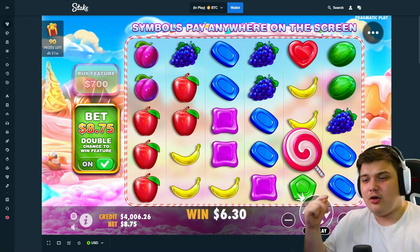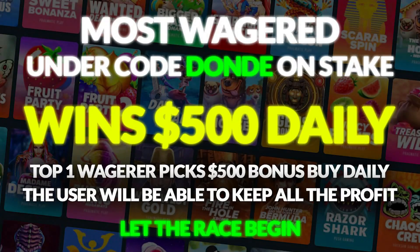If you use code 'donna' on Stake, you have a chance of winning a daily $500 bonus buy. The top wager — the person who wagers the most under my code — gets a $500 bonus buy every single day. If you stay first for a month, you'll get that $500 bonus buy every day for a month. Whatever the buy pays, you keep all the profit — so if it pays $10k, you keep $9.5k. I'll also be doing Twitter giveaways for everyone using code 'donna'.